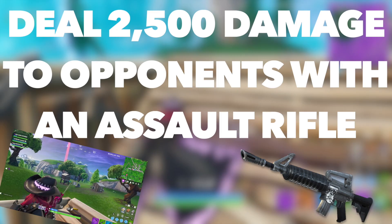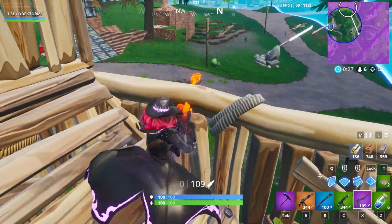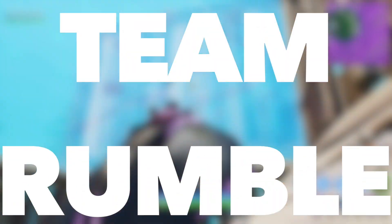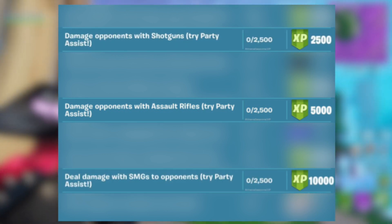The fifth challenge is to deal 2500 damage to opponents with an assault rifle, and you'll be rewarded 5000 XP. This challenge is very easy as long as you're playing Team Rumble and focusing on using assault rifles. If you're playing with your friends, make sure you use Party Assist for either that challenge or another deal damage challenge. As long as you do this, the challenge should be very easy to complete.